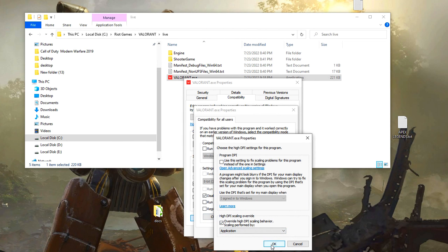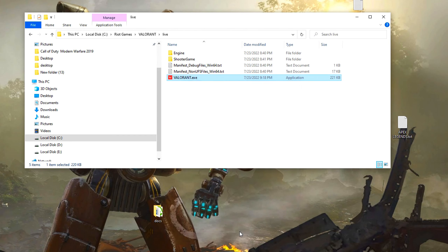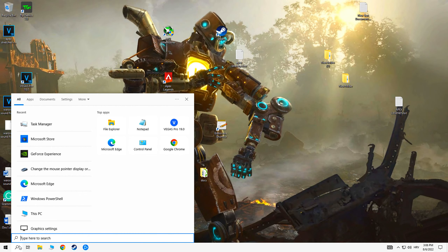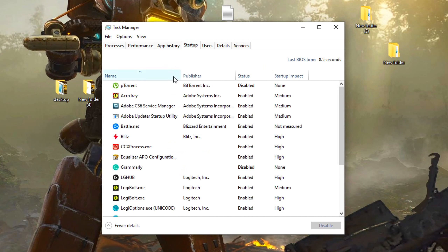Change high DPI settings — check the override high DPI scaling behavior option. Now change settings for all users and repeat the process. Click apply and OK.